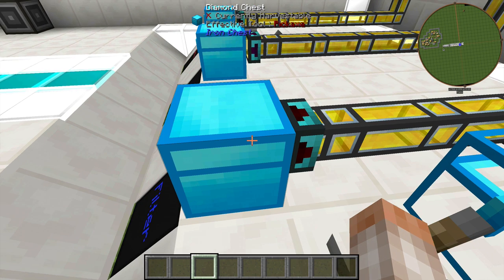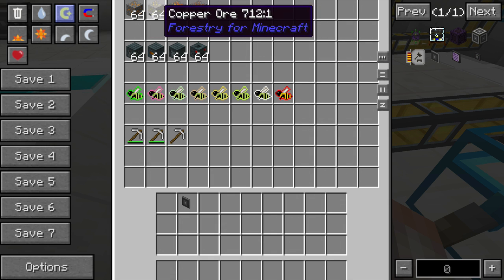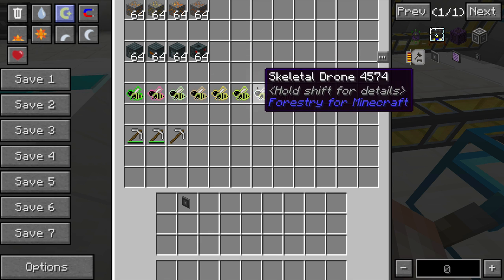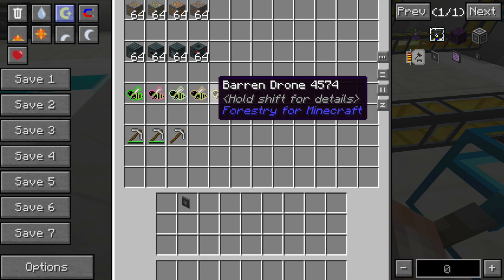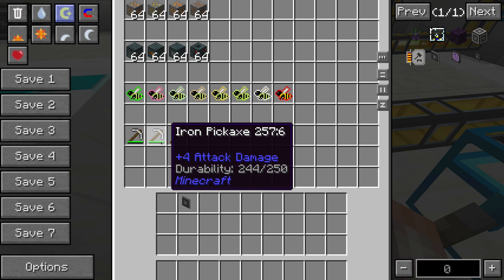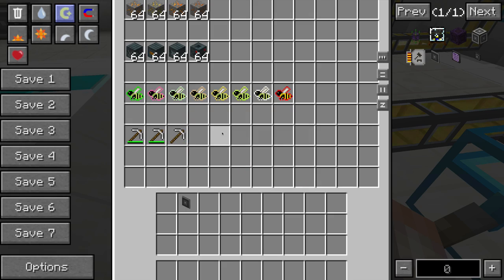I'm going to set this to nearest first and show you what I have inside this diamond chest for the Ore Dictionary demo. I have four different types of copper here, four different items from Draconic Evolution, all these different types of drones which will demonstrate NBT data, and finally a durability option — I'll show you how you can send items based on their durability into a certain filter.